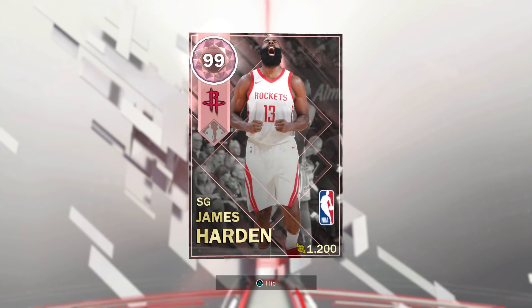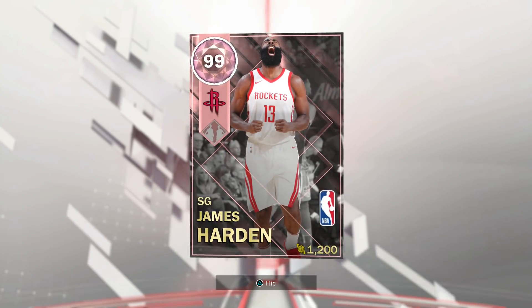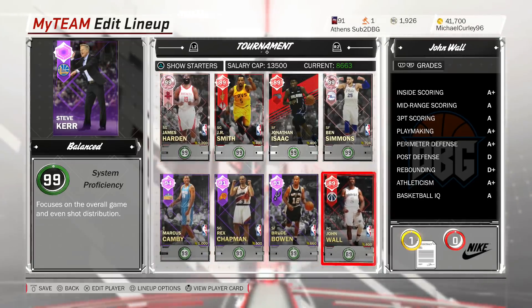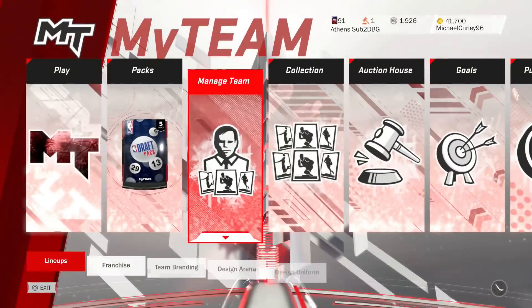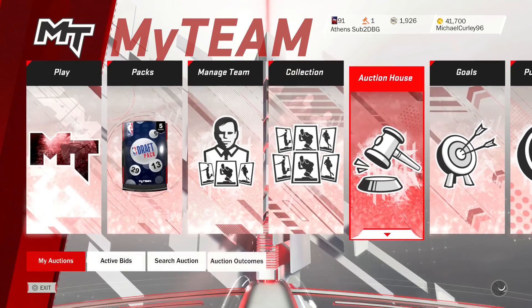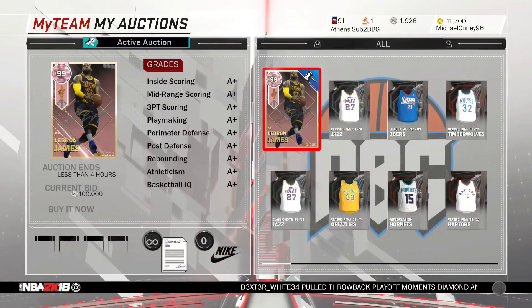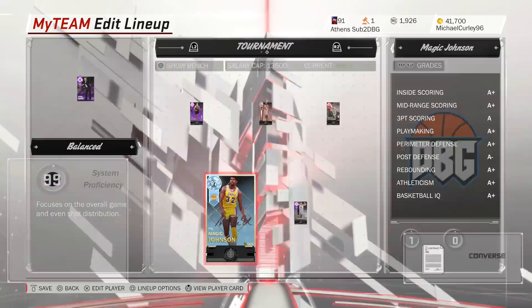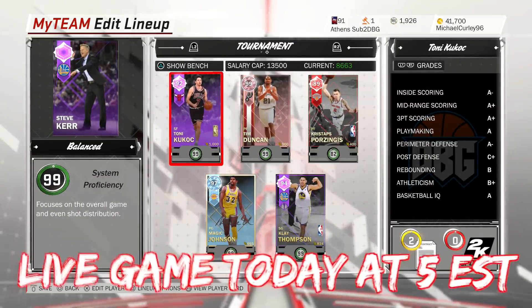For everyone using the app — unfortunately the app is the easiest way to type in a Locker Code — but for some reason on the app it just said 'waiting for network' and the app crashed. So only people that were on console were able to get them. Luckily I actually had my PS4 turned on at the time because I was selling my Pink Diamond LeBron James for the tournament.